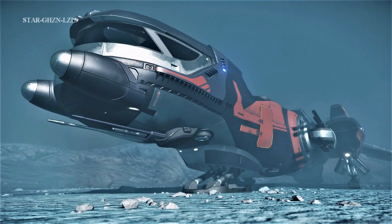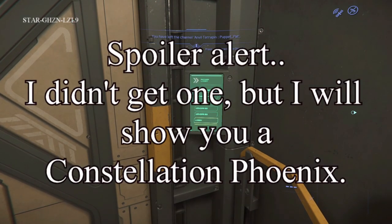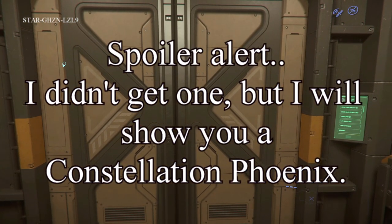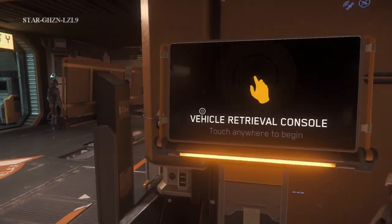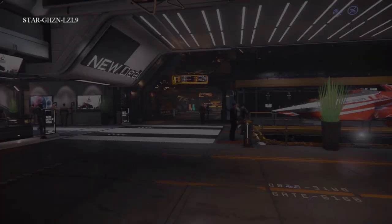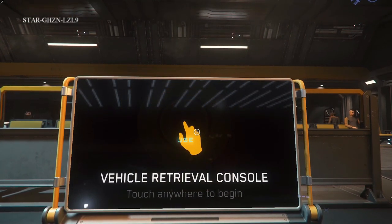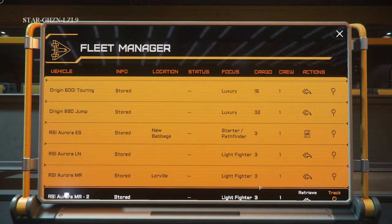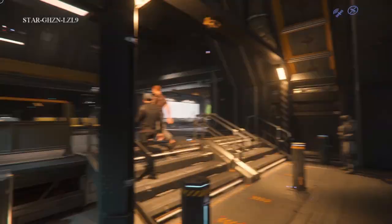One last thing — I'm going to look at the Constellation Andromeda. I've run out of time to do some recording right now. So I'm in Lorville on my other account. As you can see all the ships I have here — I'm getting out the Aurora in order to check it out for my video on the different starter pledge packages.